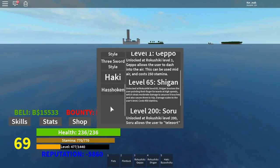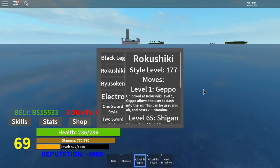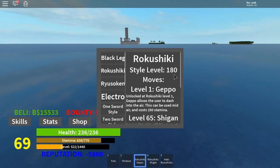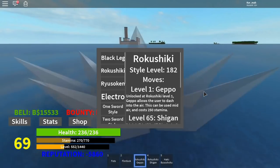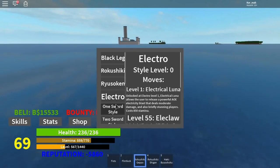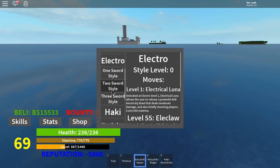There are skills for each ability. When I use Geppo, I get one level for Rokushiki, and at level 200 I can get Soru — I'm almost there. That leveling mechanic applies to everything. I was trying to find out how to get swords, but it looks like there are no swords in this game.